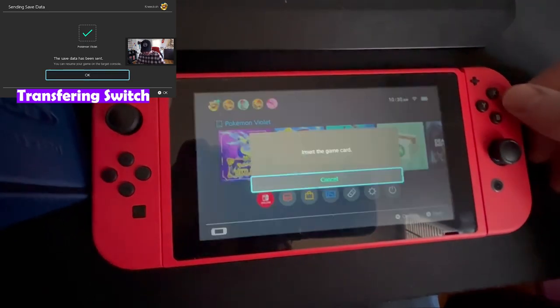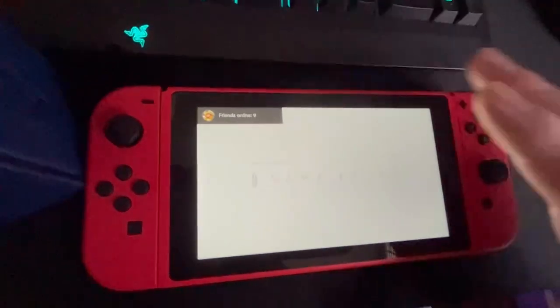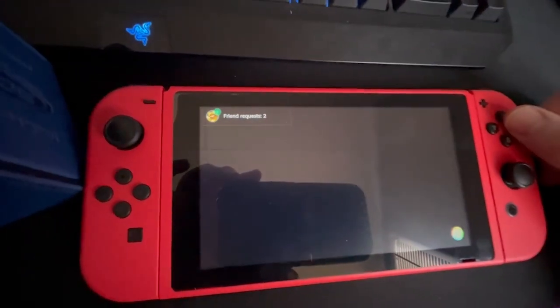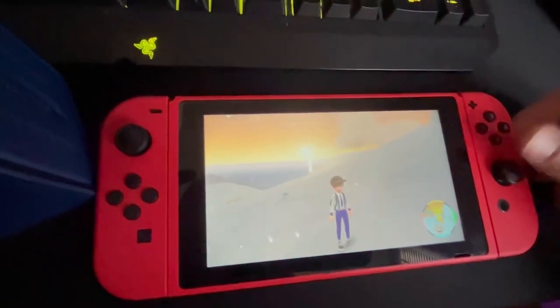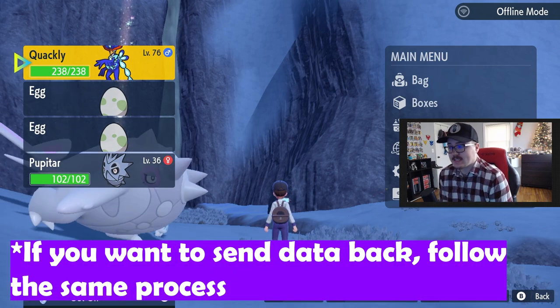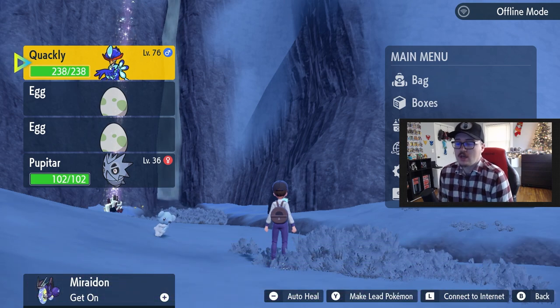Now if I open up the game — oh, I don't have my game card, silly me. Alright, I put the game card in. Now if I open it up on this system, what this does is remove the saved data from the other console. So you don't have the saved data on the original console anymore — it's on this console. If I want to send it back, I have to follow the exact same process. And as you can see, I'm in the same exact spot with the same Ice Mountain — same exact saved data. It is that simple.